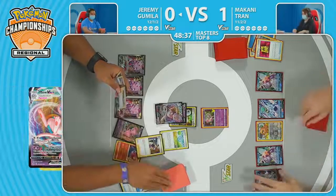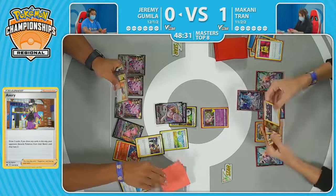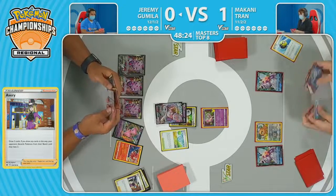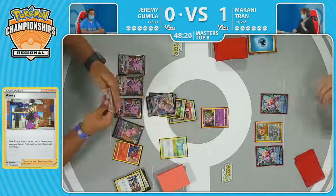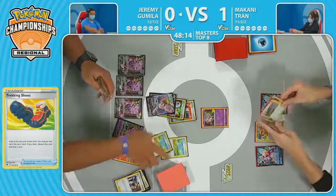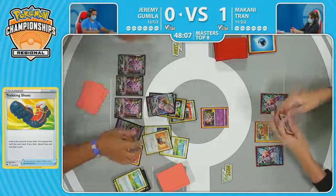This is a kind of awkward Avery here — because Makani is going to discard that Lumineon V 100% of the time. Now just getting rid of the Ice Rider and focusing on that Origin Form Palkia V for the bulk majority of this game. The Palkia V can sometimes be a little clunky to hit the numbers you need, but because Jeremy is playing a deck that has no choice but to fill up its bench almost, you can reliably count on this extra damage for the Subspace Swell.